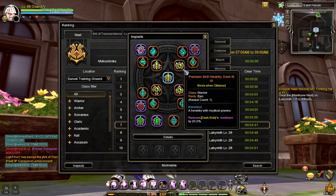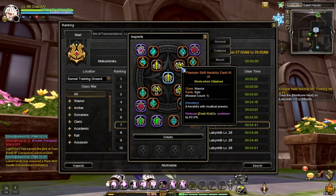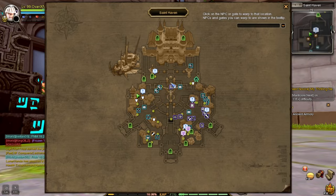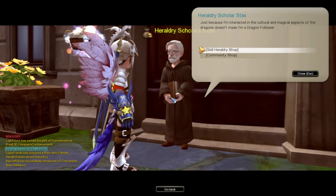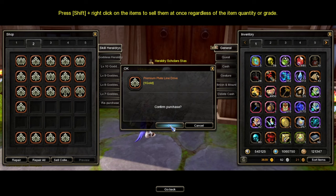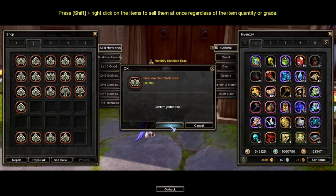At doon sa mga taong hindi rin sure saan ba pwedeng kumuha ng mga skill heraldry. Ang skill heraldry niya meron siyang dash kick, meron siyang FA na cooldown, meron din siyang infinity edge at meron siyang deep scrape na damage. And if you are not familiar, sa may St. Haven, sa may kaliwa or sa left side, kausapin niya si heraldry scholar. Kapag nakausap niya siya, piliin niya yung skill shop heraldry at hanapin lang ninyo yung skill na nakita ninyo doon sa ranking. So kumuha siya ng deep scrape. Meron din siyang line drive — eto mid plate palang line drive kasi may damage siyang. At ano pa ba? Half moon, eto pang mga moon lord na siya. Eto dash kick, kuha tayo ng dash kick, kailangan ko yan.